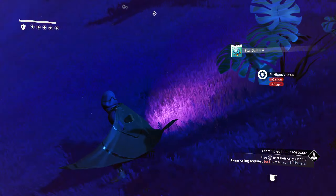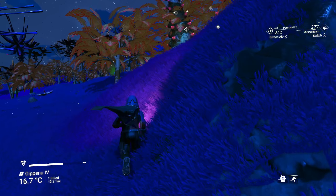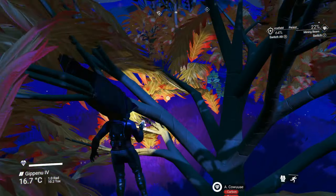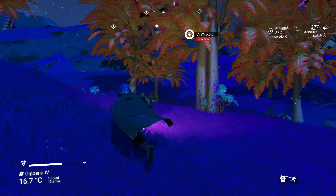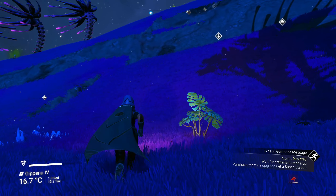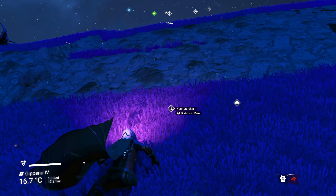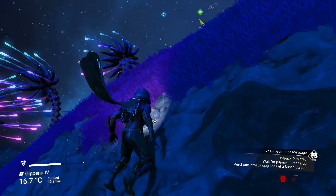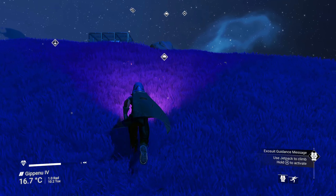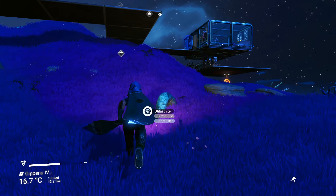I'm just going to grab more of this since I'm already here. Looks like we got it all. Light No Fire — it looks like a fantasy game. You can fly around on dragons. Why wouldn't I want to fly around on a dragon? I still like this planet — glad we picked it. This is the main base. Look at that — bioluminescent trees. It's like some Avatar stuff, but better. I'm not a big Avatar fan; I think the series is kind of basic.